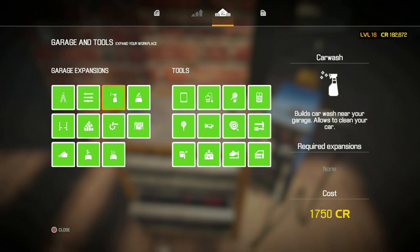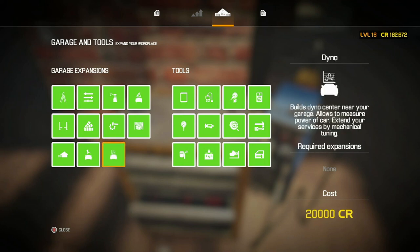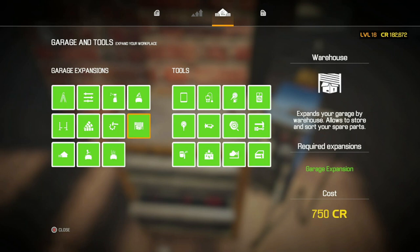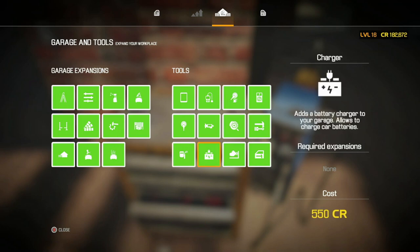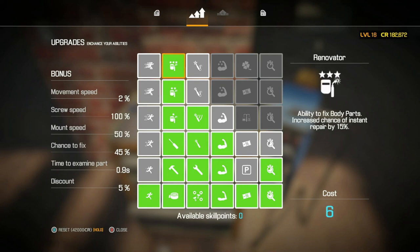I've unlocked all of the paint shop levels, which I'm yet to use properly — I think I've used it once so far. I've got my extra lifter, my car wash open, and my salvaging yard where you can get parts you no longer want and exchange them for salvage points — the little blue credits in the top right corner. I've also got my dyno where you can check horsepower and do tuning, and the test pathway to check brakes and suspension.